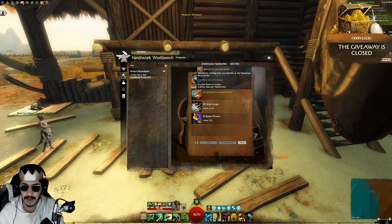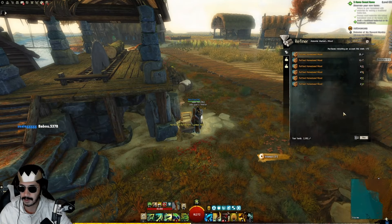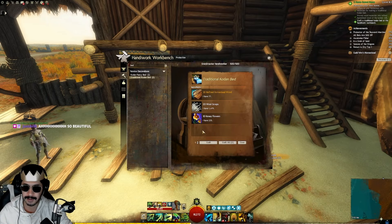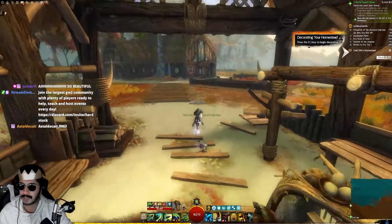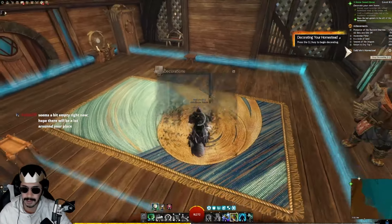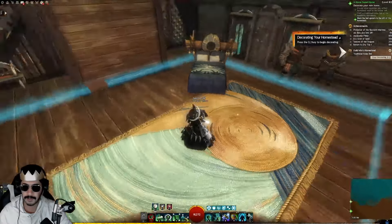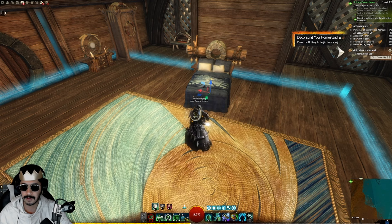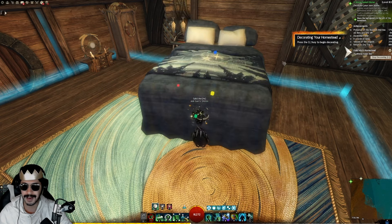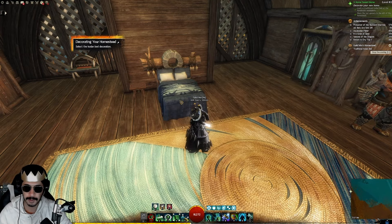We can craft a bed — I have 12 materials. You know what, to save time I'll do a traditional code-in bed, 50 of them. Let's craft it. Press L to decorate — select decoration. I'll pick that one and place it. Oh, you can move it however you want! You can even control the size of it — wow, this is cool.